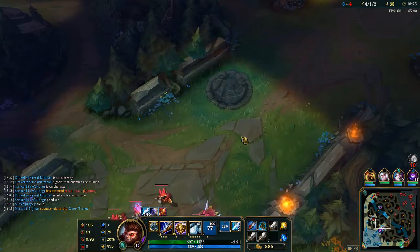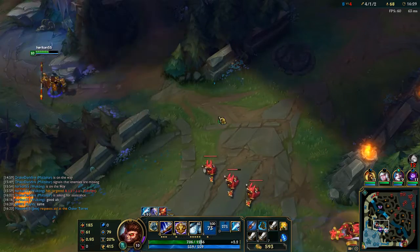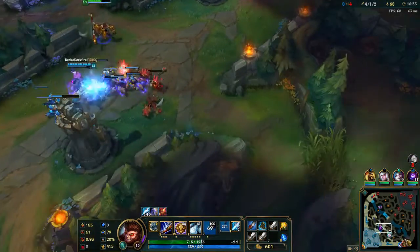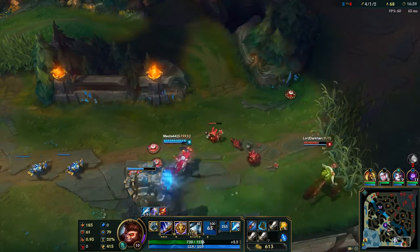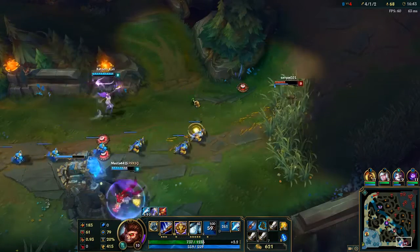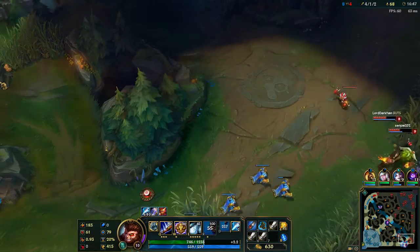The reason I went in with the Cyclone immediately before even trying to get off the Crushing Blow armor reduction is that otherwise he was going to get out. He had his move speed buff on and in that half second it would take for Crushing Blow to go off, I don't know how much farther he would have gotten. It would have been much harder to catch him and kill him.